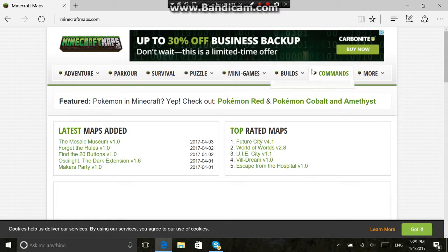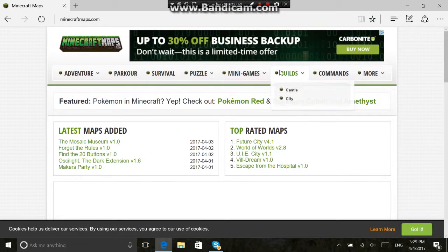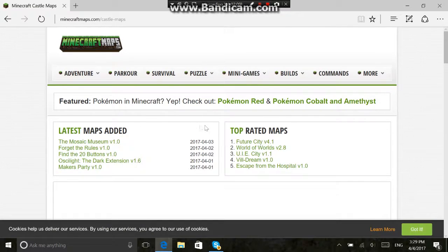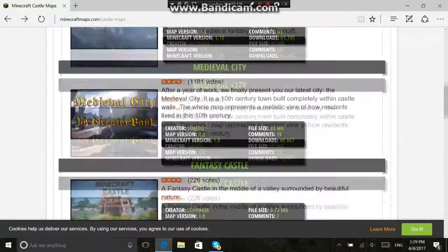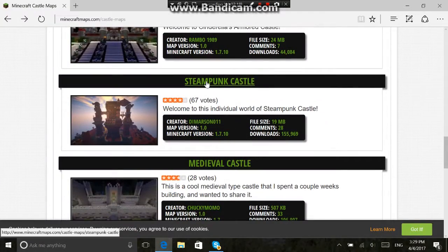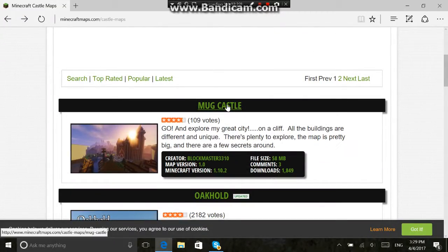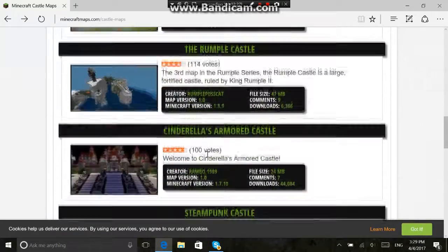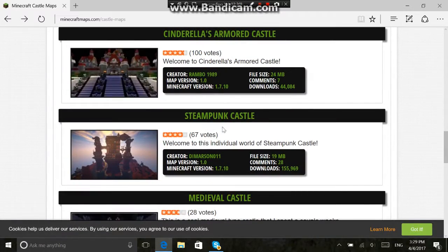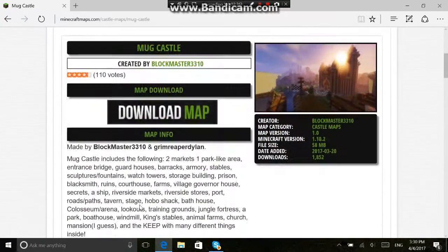Then it'll pop up with this — this is the one I use. There are more, but I prefer this one because it has a lot. Let's say you want to do a castle — I'm going to do a castle for this video. I kind of thought that's trash. I like this one — I'm going to do the steampunk castle. Actually, I'm just going to do the best for this video.